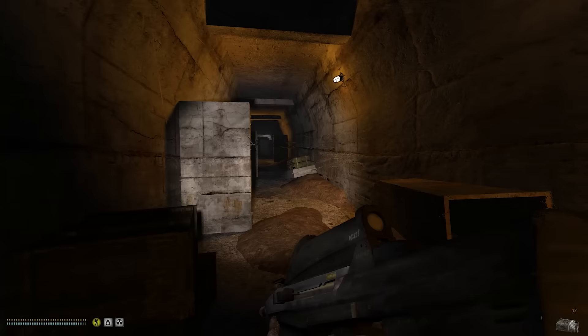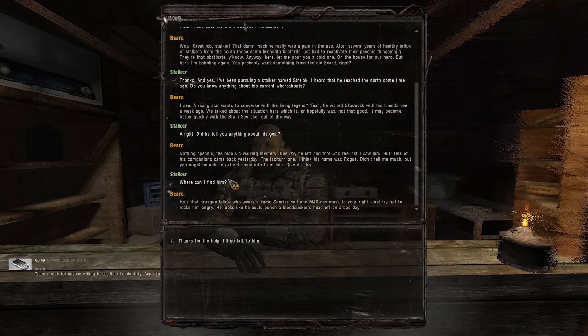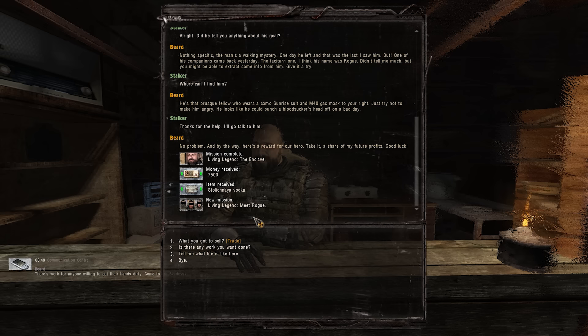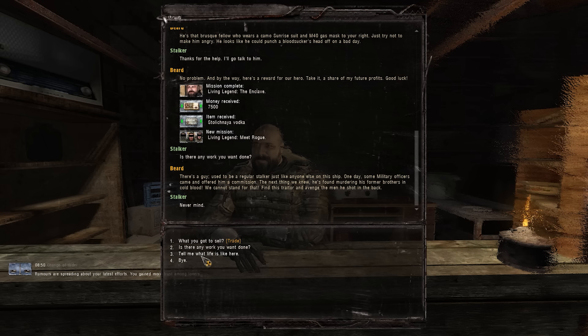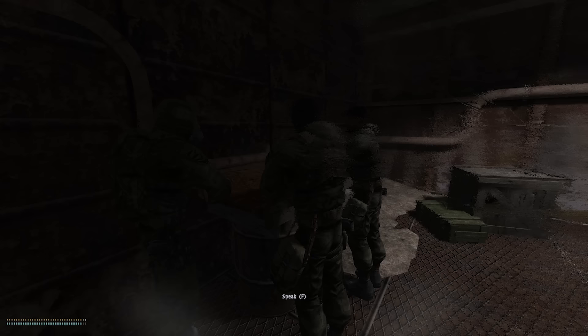Once out of the Brain Scorcher facility, we get pointed to head all the way up to Zaton and speak to Beard at Skadovsk. We tell him we shut down the Brain Scorcher and that we're looking for Strelok. Beard is floored by our work and gives us 7,500 rubles and a bottle of vodka. Seriously, dog? You're giving me chump change for turning off the brain-melting psychic field and exterminating a garrison of Monolithian shooters? I could've gotten that much for killing a shitty Pseudo-Dog in the Cordon. This questline severely underpays you for your work — something the main series didn't have any issues with. Marked One and even Scar got paid handsomely for main quest rewards.